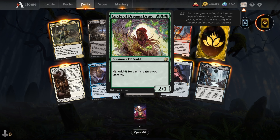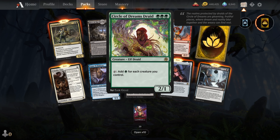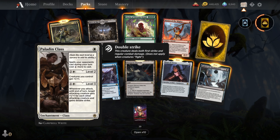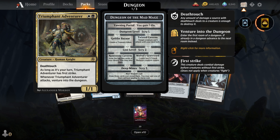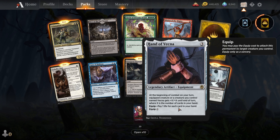Circle of Dream Druids — this one will be played, I'm sure. Tap to add one green, one forest for each creature you control — Gaea's Cradle on a creature. Not bad. Paladin's Class, Human Knight. I do have a wild card and Hand of Vecna.